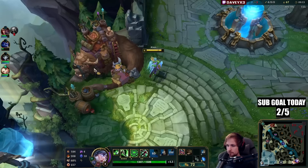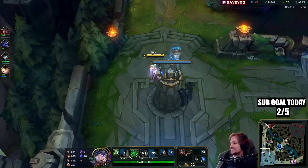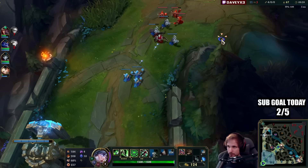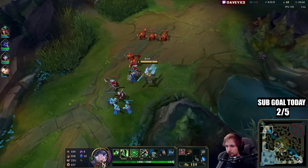I'll build Ironspike Whip and eventually want Goredrinker. He's got Sheen and two long swords so he has the advantage for Q poke from range, but that makes him weak against my all-ins. If he uses Q he can no longer jump away, so it's a free kill. Knowing that, this guy has completely lost lane — I already have Goredrinker. If he tries to do anything, roam or fight me, I can just all-in at all times. I'm too far ahead now.